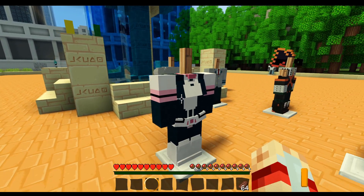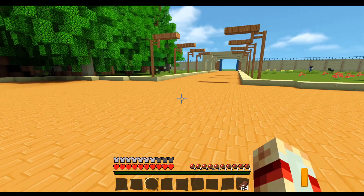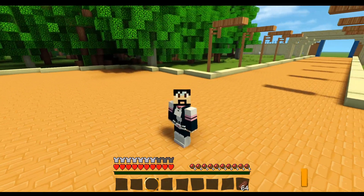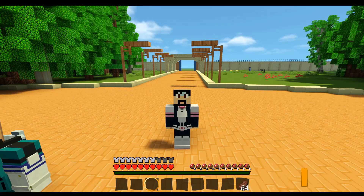The next outfit we have is Ochako Uraraka's outfit. I think this one is really cool. I like all the armors and the 3D models with them. The Ochako Uraraka outfit looks pretty freaking cool.